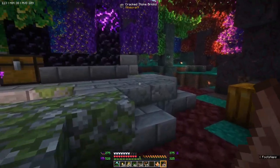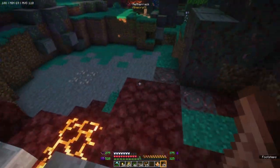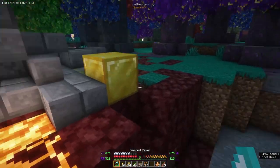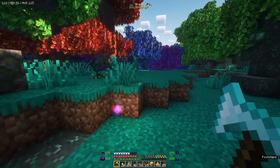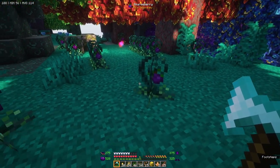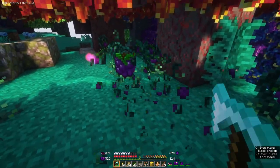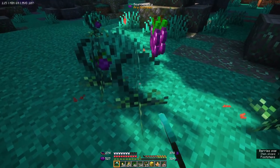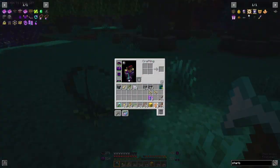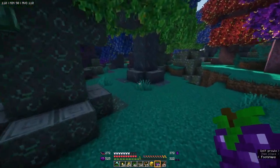Here is a ruined nether portal — it's been looted, but there's a gold block here, we'll take that. And there are Source berry bushes! These hurt you if you hit them, just like sweetberries. If we right-click, we can harvest them. Maybe I'll leave some here for somebody else. We can plant them just like sweetberries. All right, let's head back home.